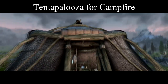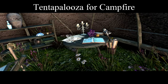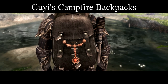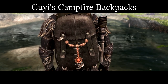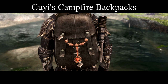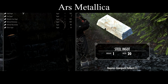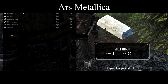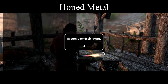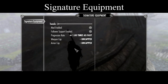And what's a good campsite without a good tent? Tentapalooza has options, in case you fancy a nice yurt. Kuyi's Campfire Backpacks turns the fur backpacks hide-side out and gives them a more wax-sealed, weatherproof appearance — which, as someone who's been outside in the Rocky Mountains in a rainstorm, I definitely appreciate. Ours Metallica will let us smelt down our random loot for scrap metal, and Honed Metal will let us commission blacksmiths to shape that metal for us rather than doing it ourselves. Signature Equipment will also give our gear a boost as we get used to using it.